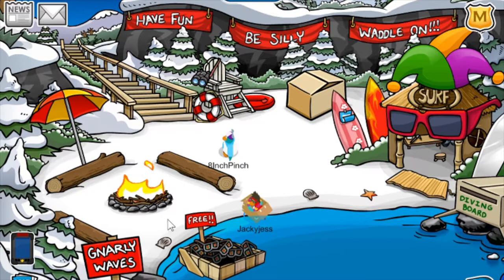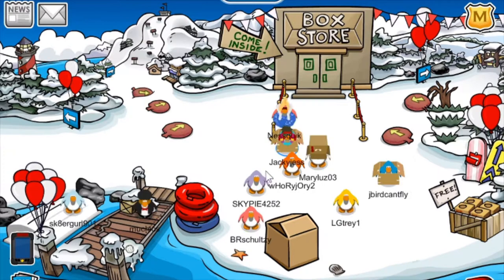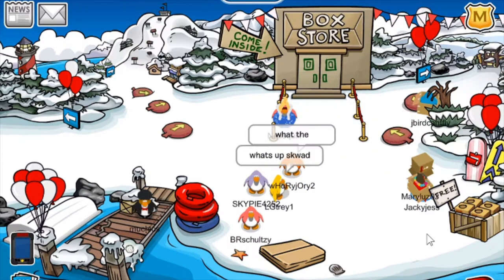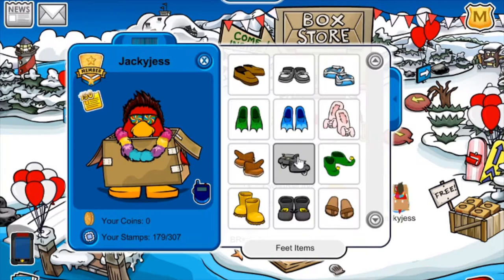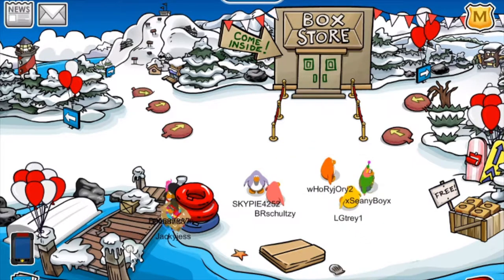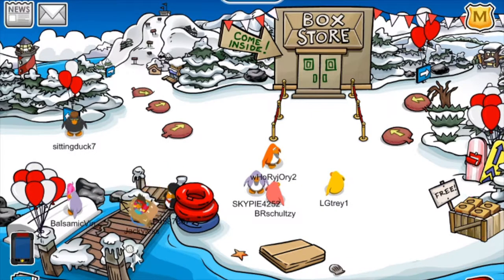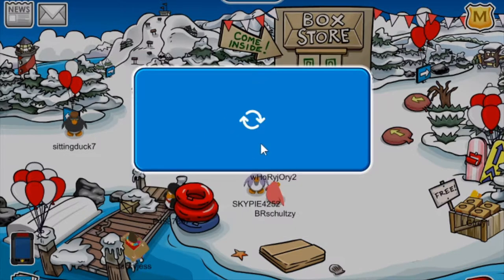If you put your mouse over the trees, they all do this Mexican wave looking thing. The next room you really want to go to is the dock. At the dock there are some awesome looking animations, but there are also some really cool items such as these box shoes that I already have. They look like this — if I just go to free items, I can show you right now. That's what they look like on your penguin. You can also pick up this white puffle pin. You have to go onto the jetty itself. Here's the white puffle pin — feel free to pick it up.